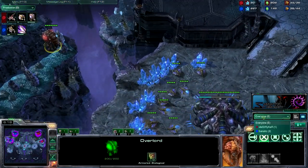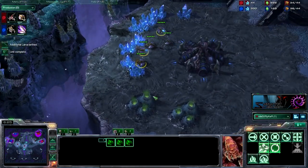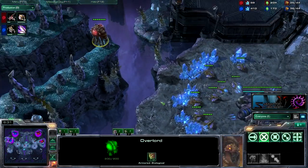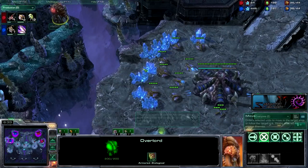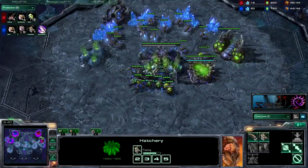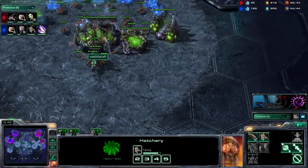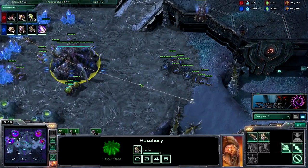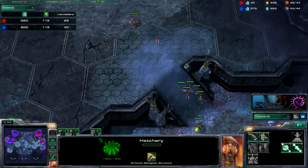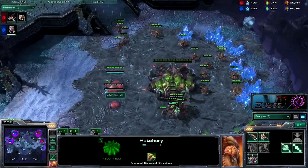He has an overlord over here to see how many drones I have — seeing my drone saturation and what my larvae is producing. Second queen coming up for me, making a lot of drones. He is ahead by 3 drones — I have 5 on the way but we're pretty even generally, 28 to 30. Just when the larvae injects pop up. So we are pretty even in general.